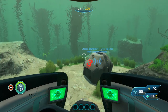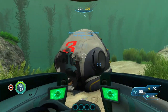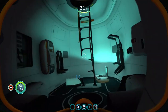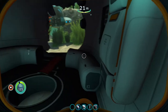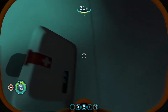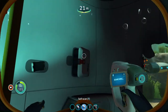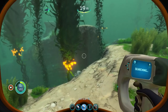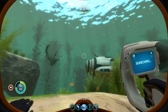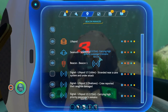Here we have Lifepod 3. I believe I've been here before, but let's get out and give her another go to see if I missed anything. This one looks like it still has power and it had a PDA — I remember. It doesn't look like I missed anything here. I don't believe there's anything here to help heal myself. Let's check our beacon menu — this is number 3, so we can turn off number 3. Now we just have number 13 to get to.